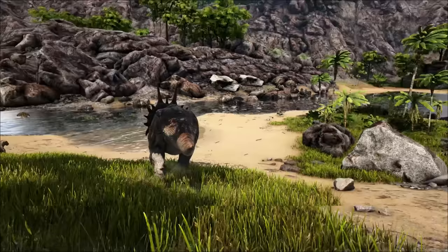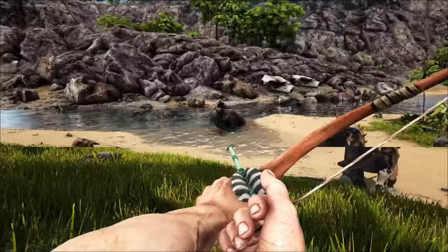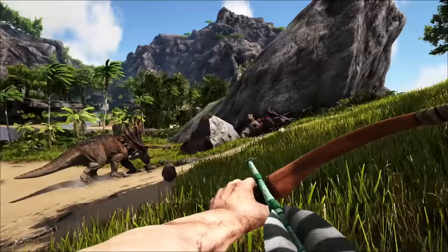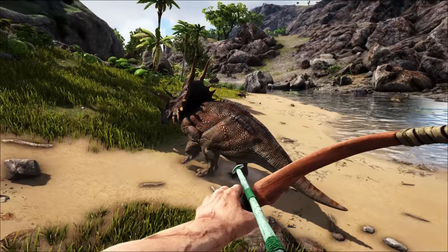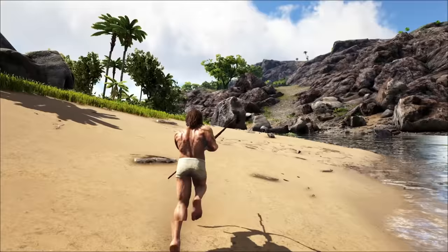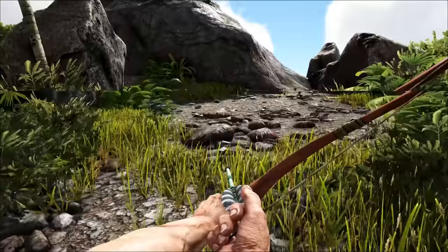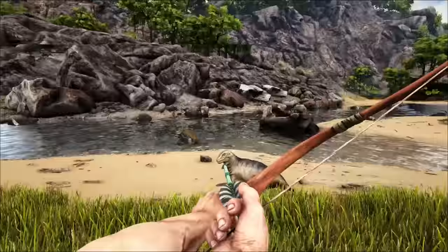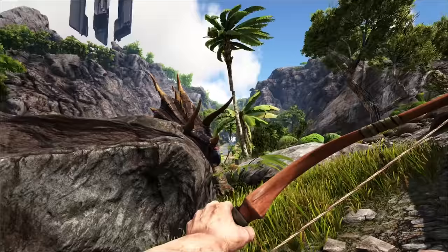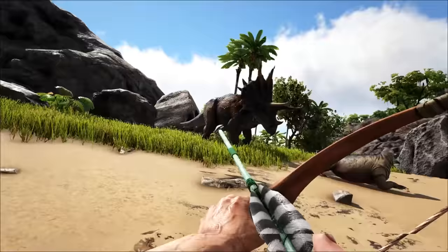You've got a couple of options for knocking out the Trike. You can use a boomerang by gathering sand from the beach, or if you've managed to scrounge up enough narco berries, you can make trank arrows with a bow and arrow. The bow requires level 15 and trank arrows require level 20. Find a high vantage point where the Trike can't hit you and aim for its body. A couple of trank arrows in and it's already starting to run away, indicating its torpor is very high and it's on the verge of getting knocked out.